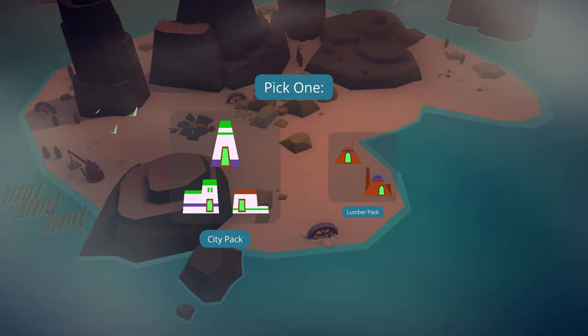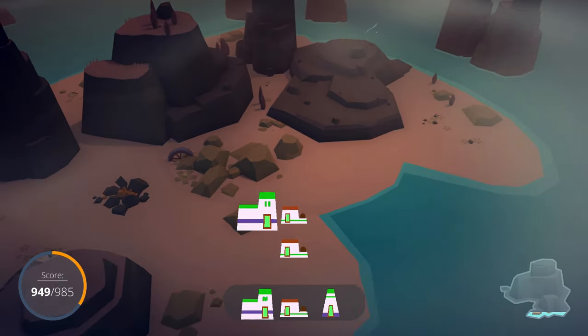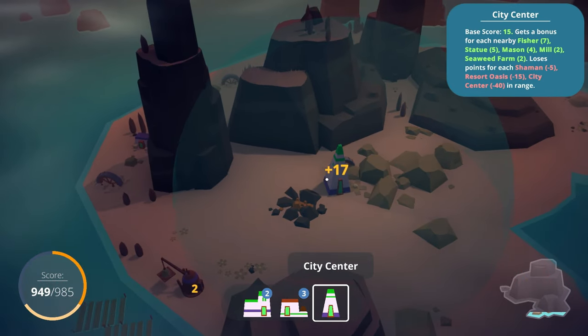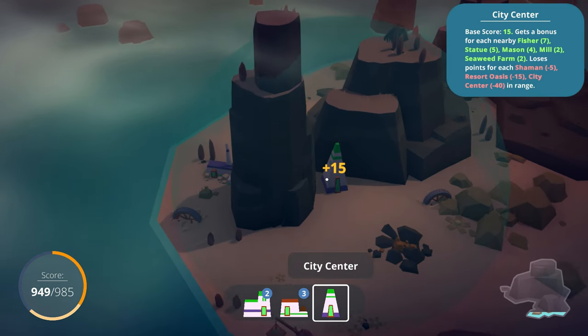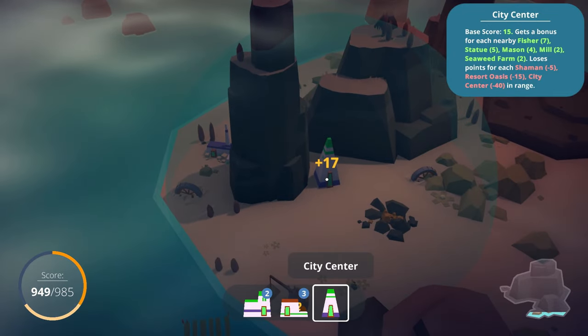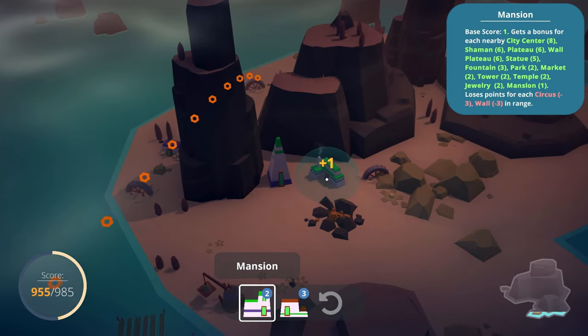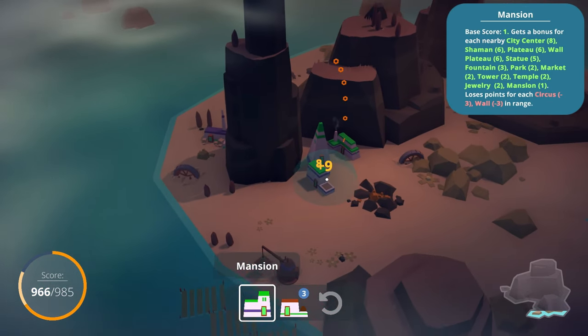Does that count as death? Does not count as death - not yet. Finally, the city. But how you do this city might depend on that. You've got plenty of houses though - you can make it work. City center - 17 points. Let's see - you got it! You're fine! You're in the clear!